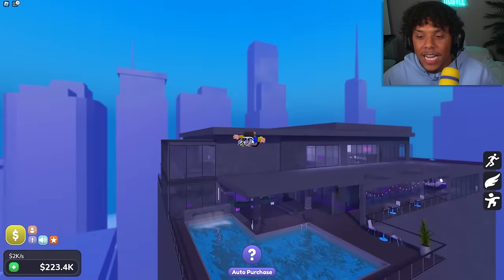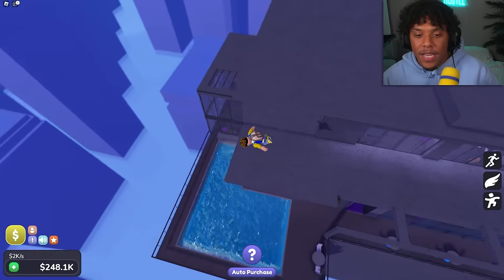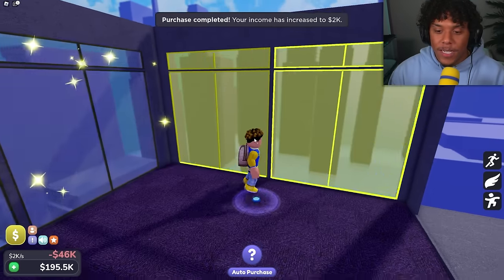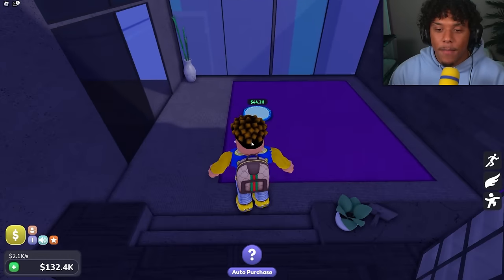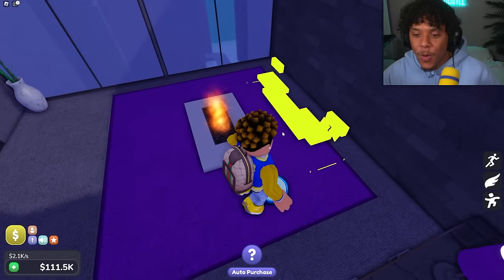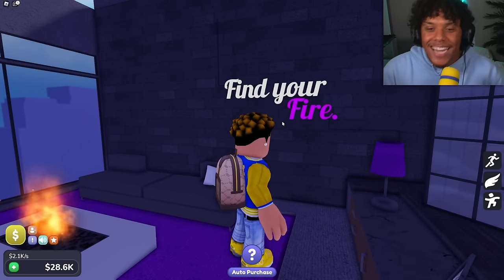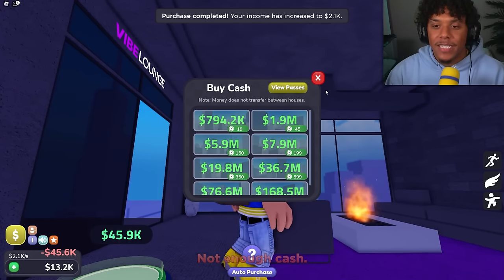Flying around to check everything out — we're still not done! We still have to build this little area up here and this outside area. Let's get more windows, then head to the VIP lounge area. Let's get the fireplace, the couch next to the fireplace, another couch, and decorations — 'find your fire.' I like all the little quotes around the house, it's like Pinterest vibes.